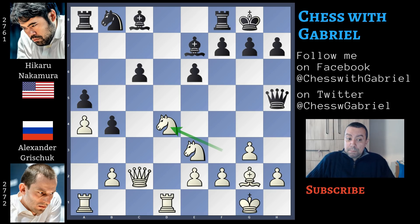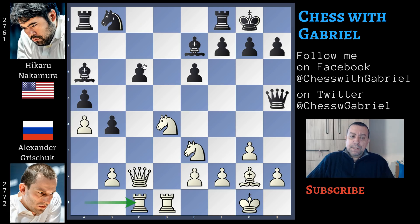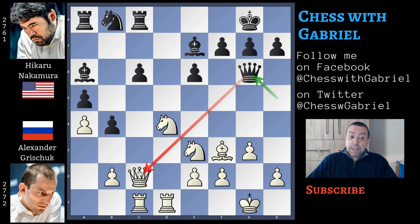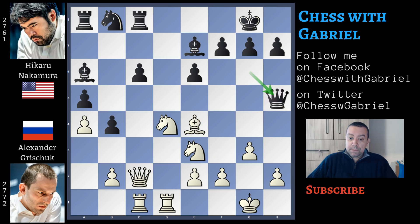A5 now. Knight to d4 — with this move Grishuk deviates from the Ding-Nakamura game where Ding played knight to c4. Anyway, both moves are good. Bishop to a6, rook in a goes to c1. We notice that this c6 pawn is under pressure and here comes rook to c8. Bishop to f3 watching g2 and attacking the queen, and Nakamura moves the queen to g6 trying to exchange the queens. If the queens are exchanged, the game is completely equal and white gained nothing. Bishop to e4, again queen to h5 and again bishop to f3 repeating the moves.